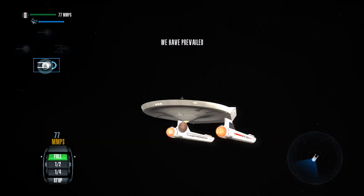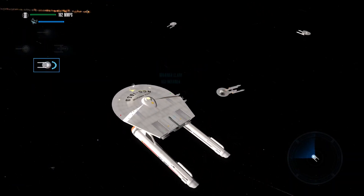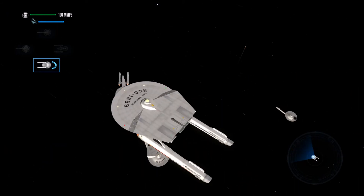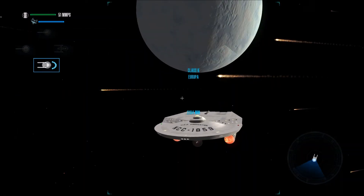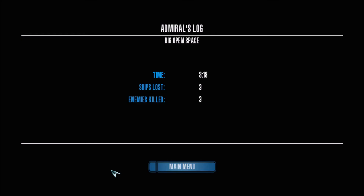There we go. So these Excelsior-class ships are powerful, but not powerful enough to destroy our entire fleet. We did lose three out of four of our ships in my battle group, but there are still eight of the allied ships left, so I think we only lost our own ships.